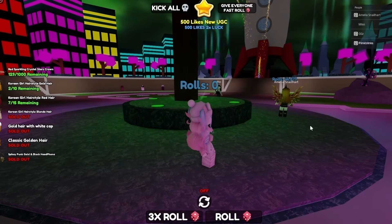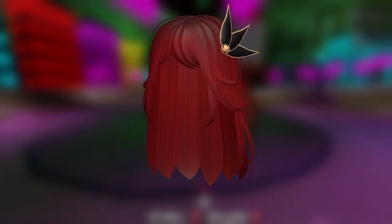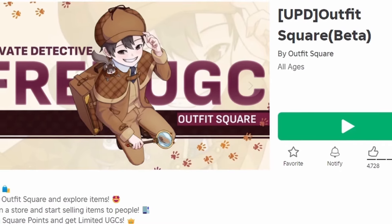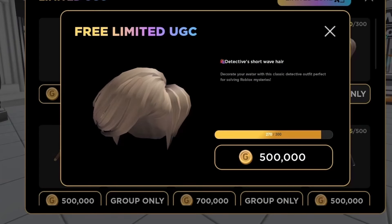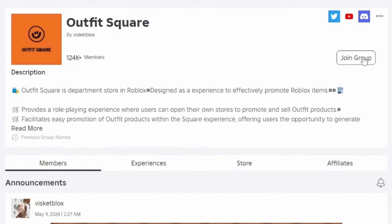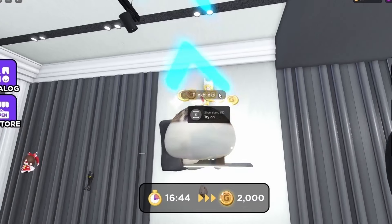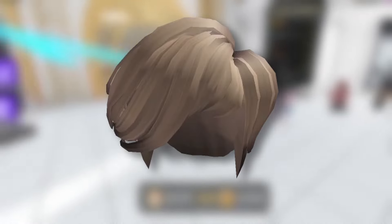To get this new free hair, join Roll for UGC. You have to keep rolling and hopefully you'll land on the free UGC — good luck. To get this new free hair, join Outfit Square. The hair costs 500,000 coins and you have to be in their group, so join their group linked below. To get more coins, try on different items in the stores around the map. Do you like the hair? Let me know below.